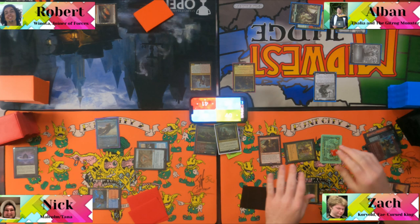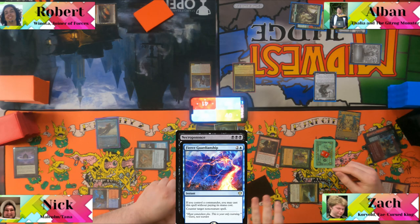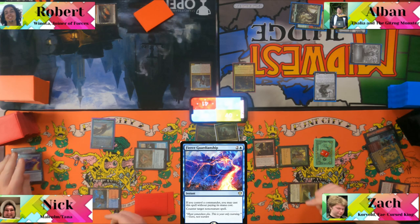The table reacts to Necropotence — "Oh that looks familiar. Oh my man." Someone tries to counter it with Fierce Guardianship, but it resolves. "That sucks." Zack passes.